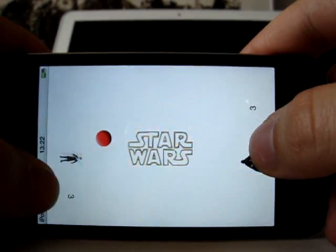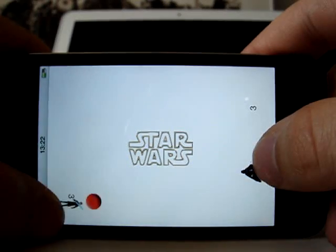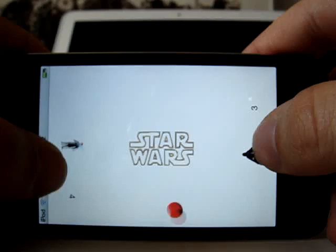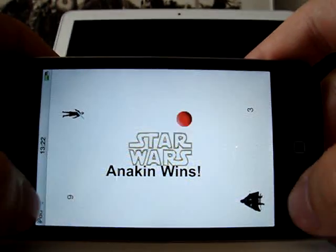They are now equal, 3-3. Let's for example make that Darth Vader loses one. Anakin punches back. Darth Vader misses and Anakin wins.